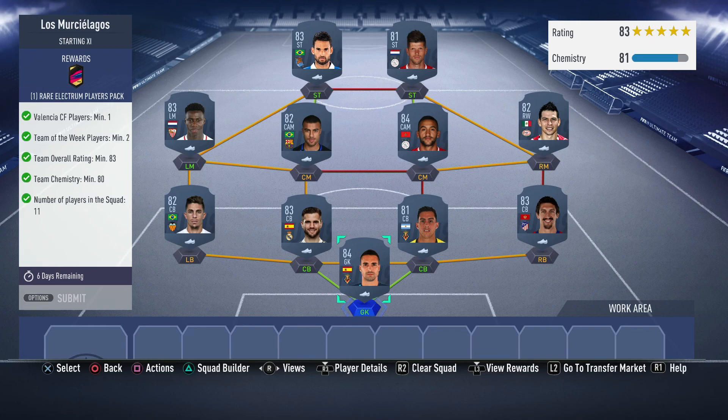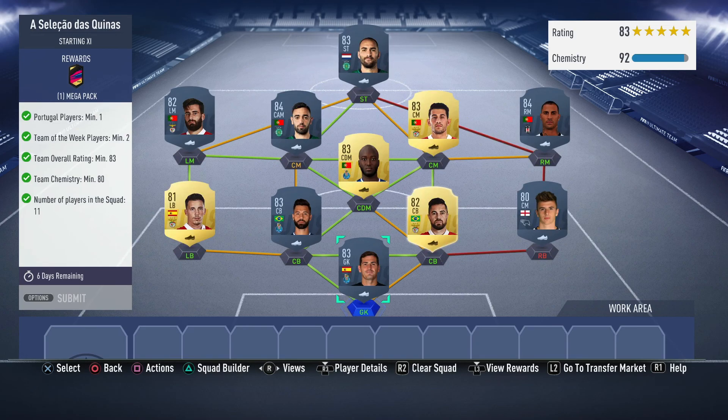You could probably do it for about 70 to 90k depending on what you've got in your club. This first squad itself is coming in at about 45 to 50k. I've today packed the two informs, I've had Rafinha but put them into the league SBCs. Zayac is one of the cheapest 84s, I've packed a few of these players as well, a couple of 82s and 83s. So it's not impossible to complete from grinding the league SBCs. 50k for that squad gets you a rare electrum players pack. And lastly, for a mega pack, we need one Portuguese player, two Team of the Week players, overall rating 83, 80 chemistry, and 11 players.